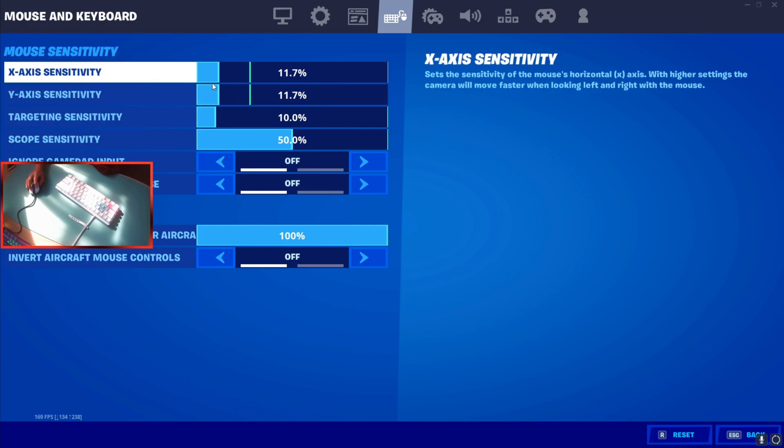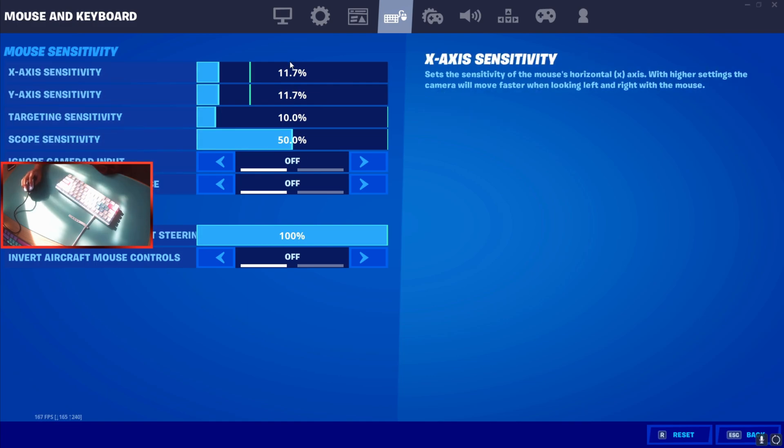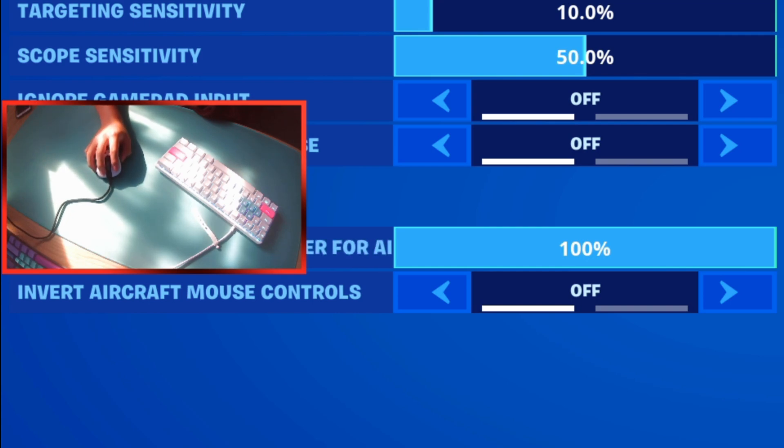Now for mouse sensitivity — this all depends on you. I use 11.7. A good way to figure out your sensitivity: notice where you bring your mouse as you play. Start at the closest point to your keyboard, bring it to the edge of your mouse pad, and make sure your character does at least one full 360.